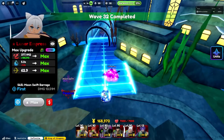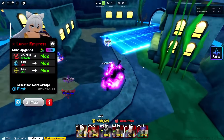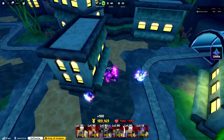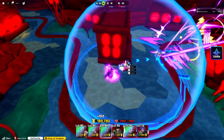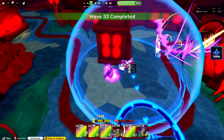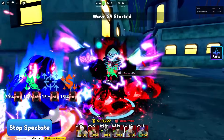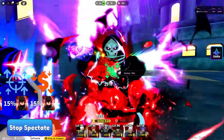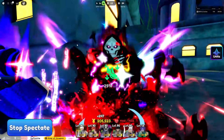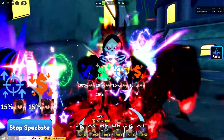That brings us to the next unit we are going to be using: Abyssal Warden. I'll place him right here in the middle since he is full AOE. Abyssal Warden is one of the newest wish banner units added, and he became one of the best damage-per-second units with his insane passive in this new Anime Defenders update 7.